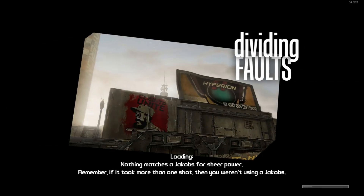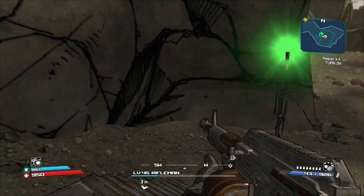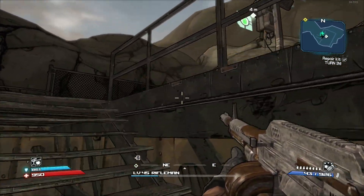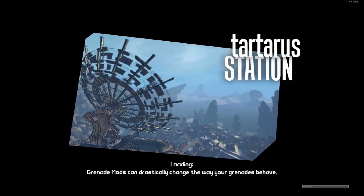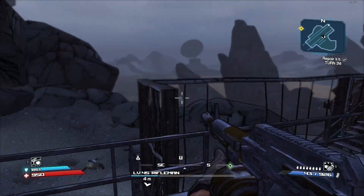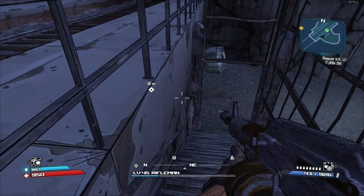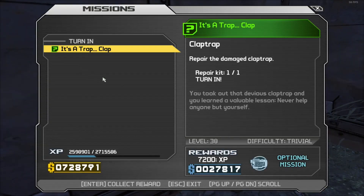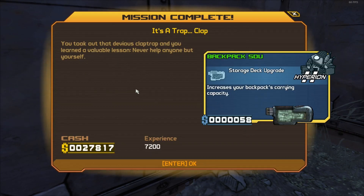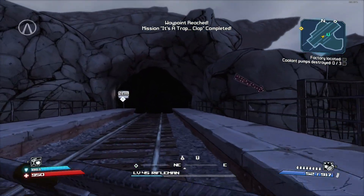The Dividing Faults. Now we need to go where? There's a repair kit turn-in — I'm confused. I already did this, didn't I? Yeah, I already did this — why is it making me do it again? That's weird. 'You took out that devious Claptrap and you learned a valuable lesson: never help anyone but yourself.' Okay — as I continue to help the people of this area. Anyway, now we continue on.